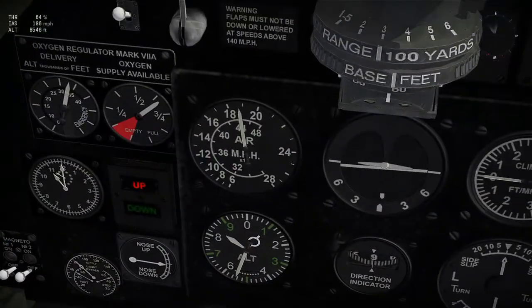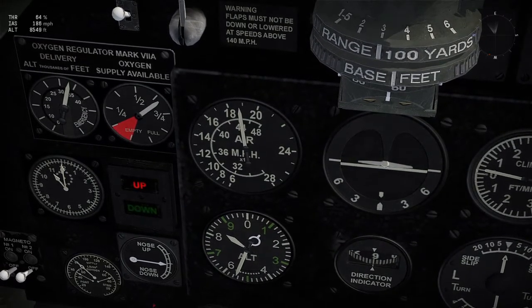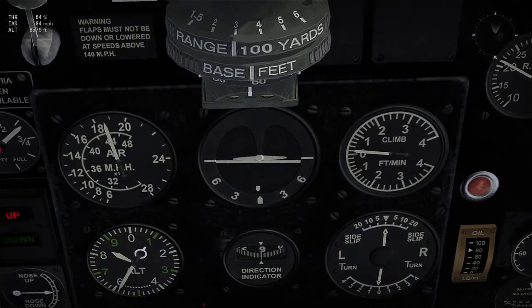My engine is down to 64% and the oil temperature dropped to no longer being a problem. I'm watching the airspeed gauge and waiting for my engines to cool down. When airspeed gets to about 180 miles an hour I'll hit the throttle again and start climbing. If that arrow is above zero, you're climbing; if it's below zero, you're falling.